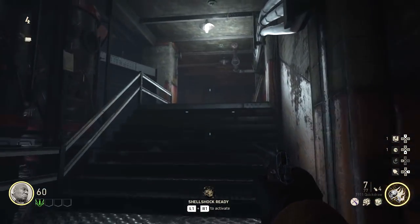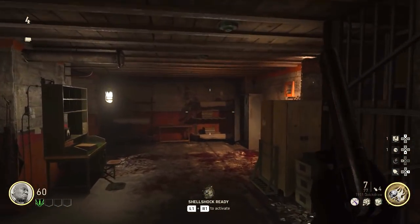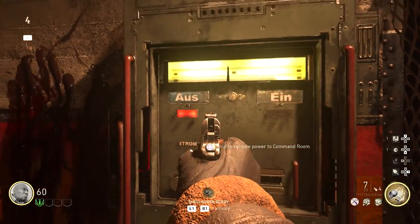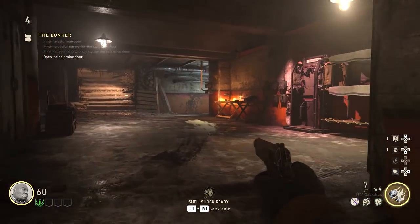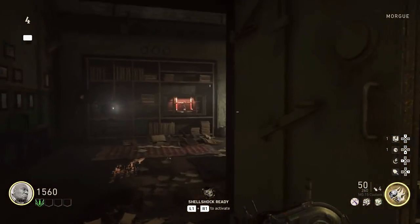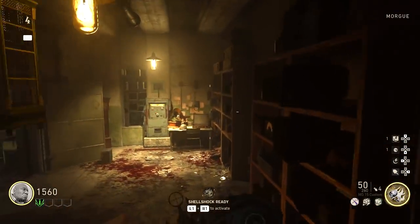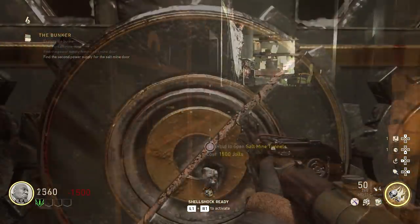Head over to the lab and follow the path — go up a flight of stairs and just around the corner you'll see a power terminal. Toggle the power over. Then quickly go through the morgue door and you'll almost instantly see the second terminal — toggle it over, and boom, you've redirected power to the salt mine.